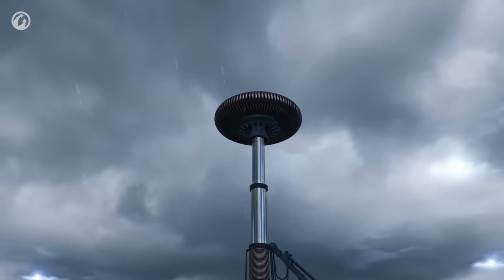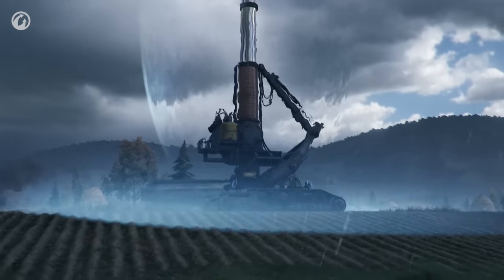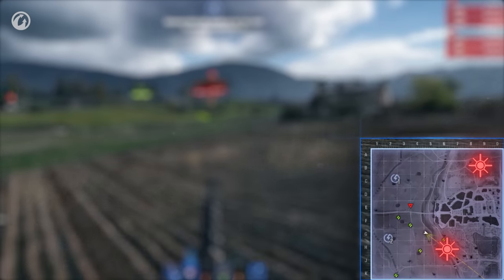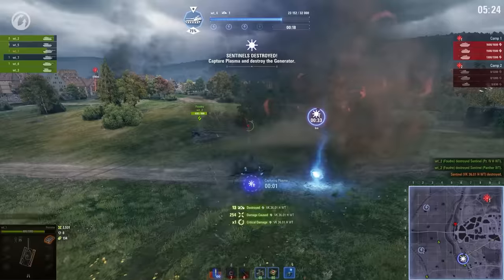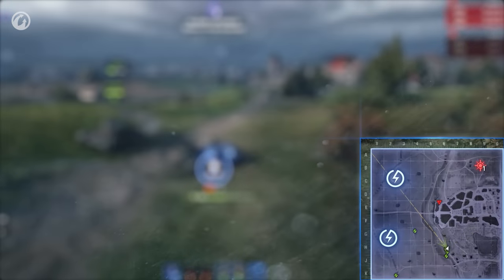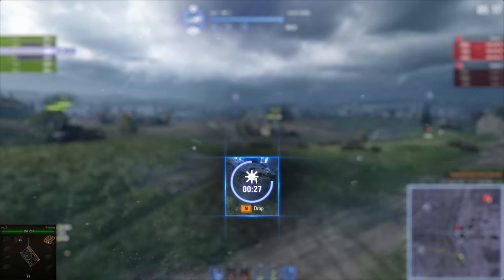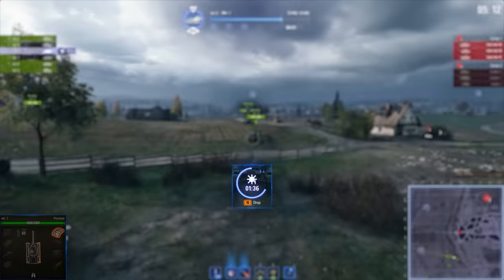To stop this menacing beast, you will need to overload the generators that power its shield. You can see the Sentinel's camps on the map. Clear these camps to collect plasma and deliver it to a generator — this will overload the generator and weaken her shield. But you will need to be quick: plasma will start evaporating from the second you pick it up. Stay at speeds above 50 kilometers per hour to slow this process down.